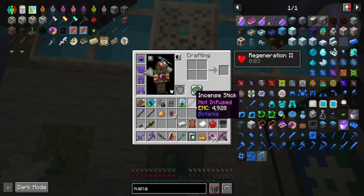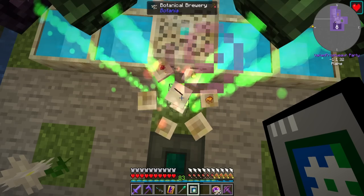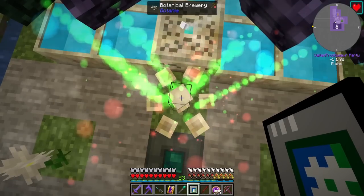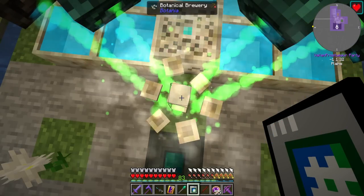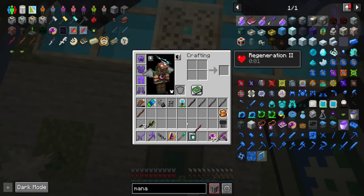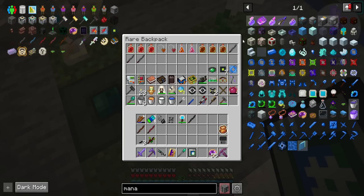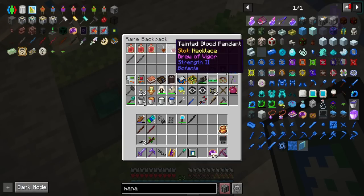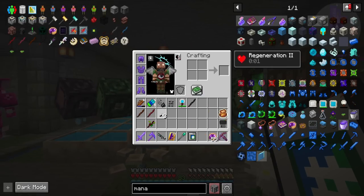I'm going to need some wort, some powder, and some dust. I just need to stand on the botanical brewer, toss down an incense stick, and then the different ingredients — and it should very quickly make these things. Note that this uses up a lot more mana than it would if you're making a vial. But it's still going to be really good. The cross souls one took quite a bit. I think these three plus some resistance and strength potions will be good.